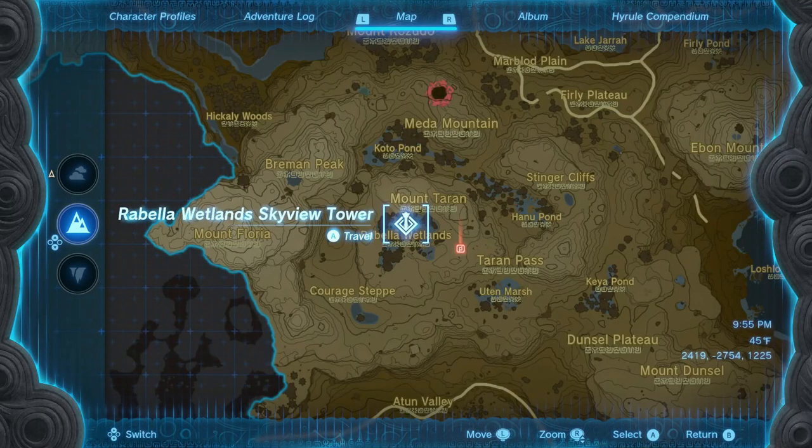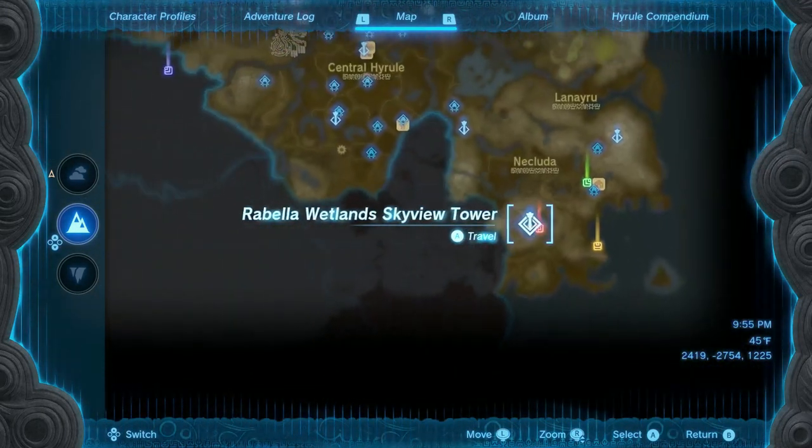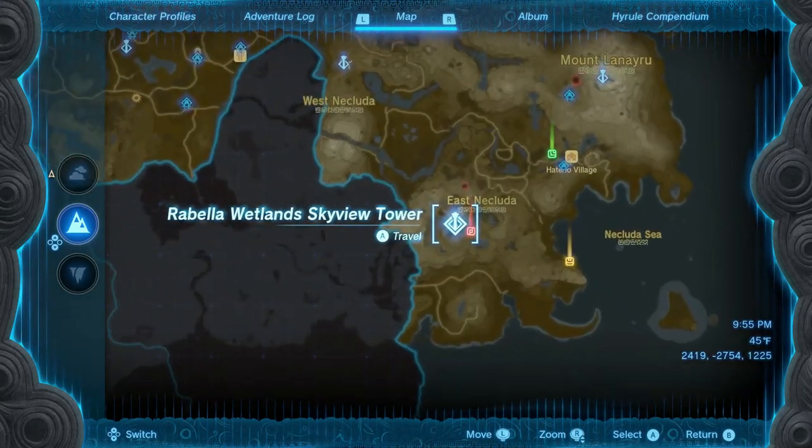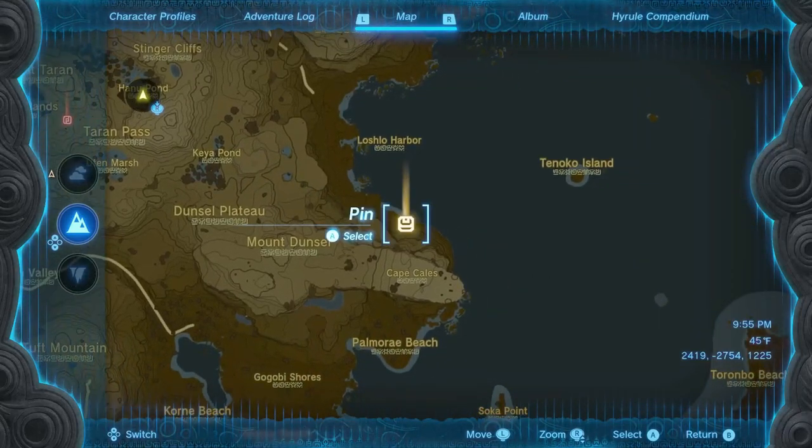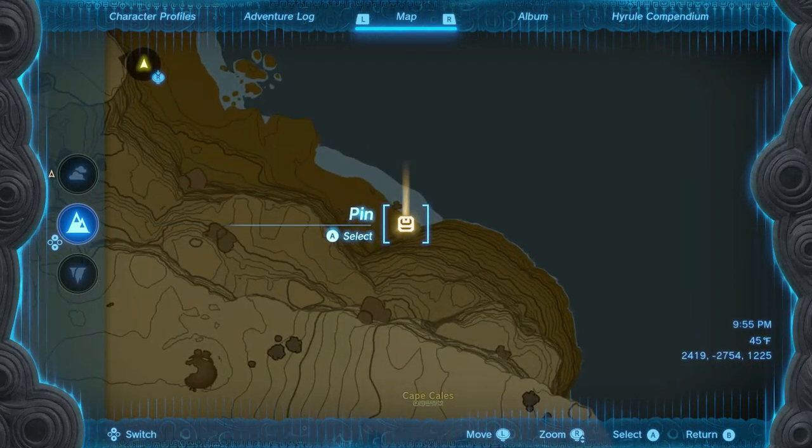First, I'm going to head to the wetland sky tower located here. Launch yourself using the sky tower to this beach located on the eastern side of the map.